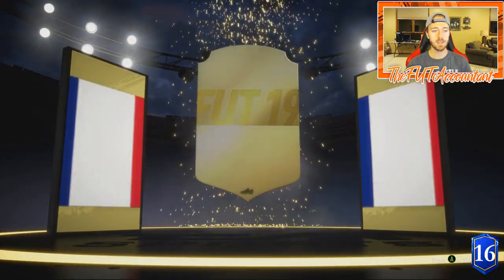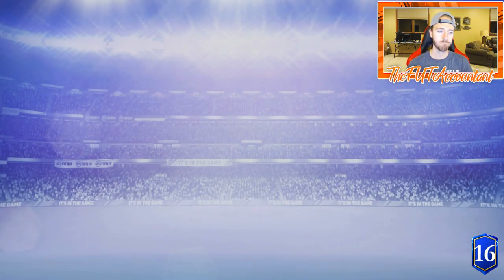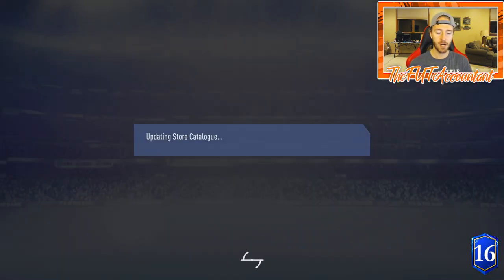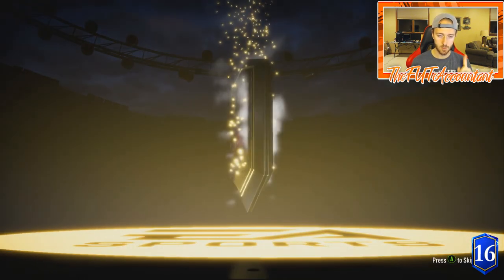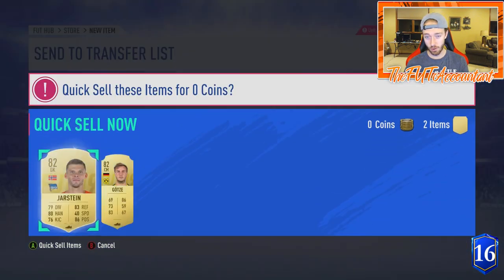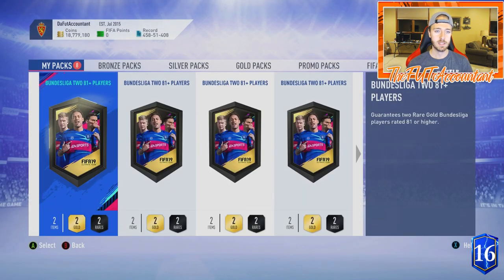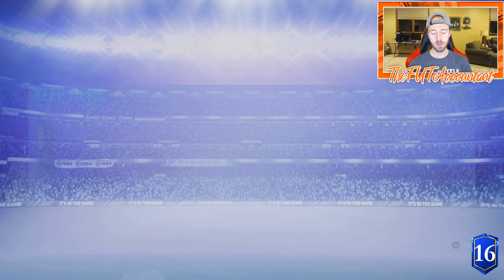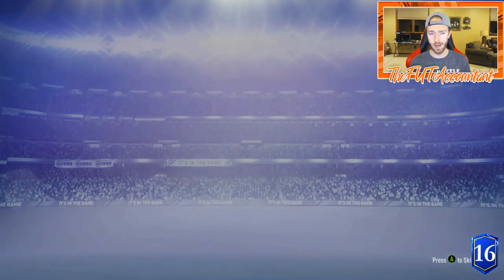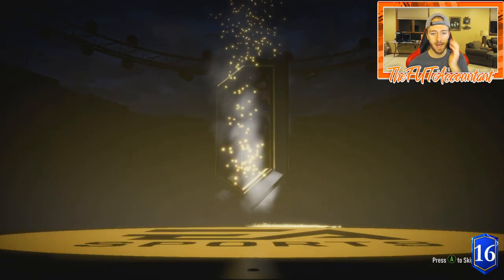Doing the nose pack ritual — pack number seven. Can we get a walkout? Can we get a TOTS card? We can't, but we do get a board: Tolisso, 83-rated, a perfect link to Kingsley Coman who we packed earlier. Still not a walkout, not a blue. Out of these last nine packs I want two walkouts and one blue — that's all I'm asking for. Discarding both cards from this pack again.